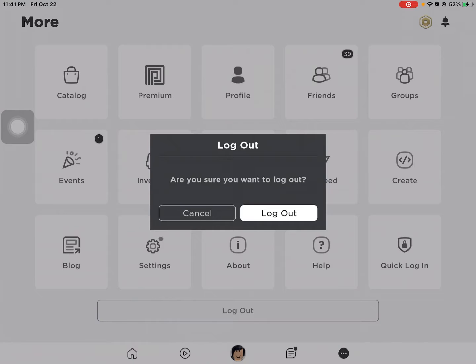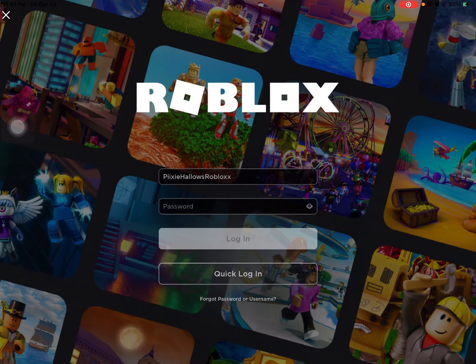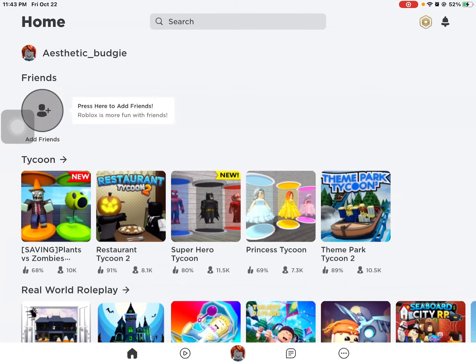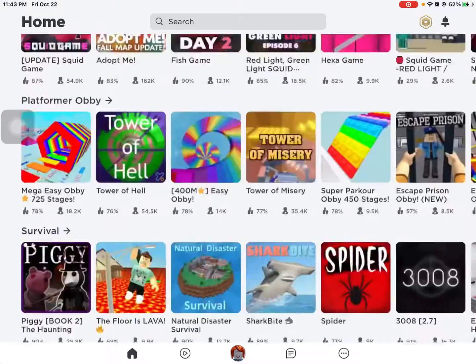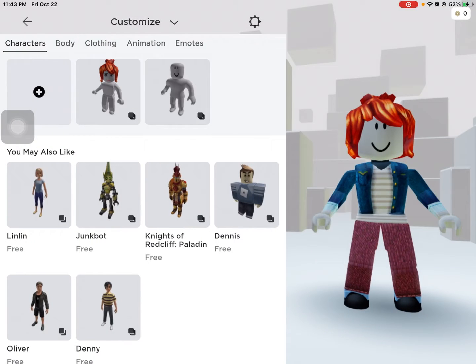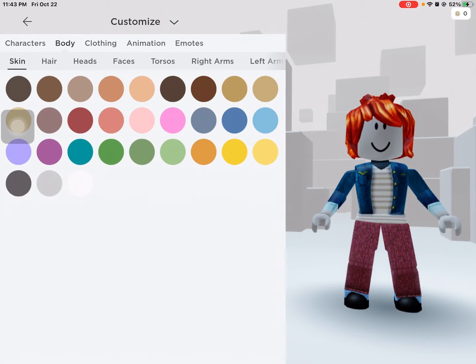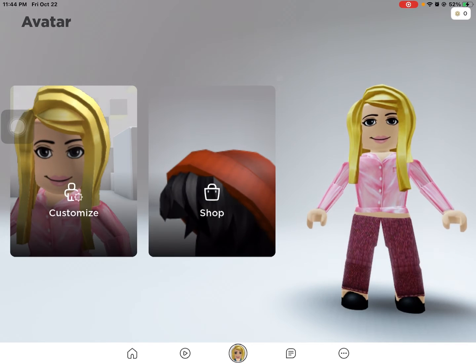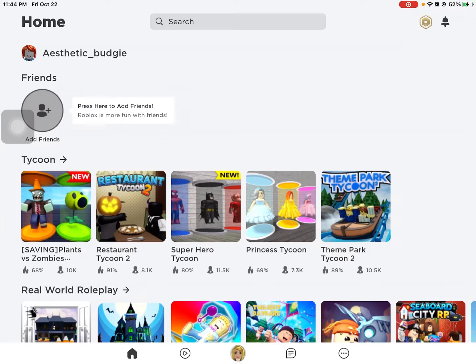I'm really scared to do this. First I need to log out. Okay, so I'm just going to create the account — brb. Now we have our new account. The name is Aesthetic Budgie. Now let's change the outfit. I'm not really feeling the bacon hair, and since the pants are not showing up, let's just stay with this outfit.